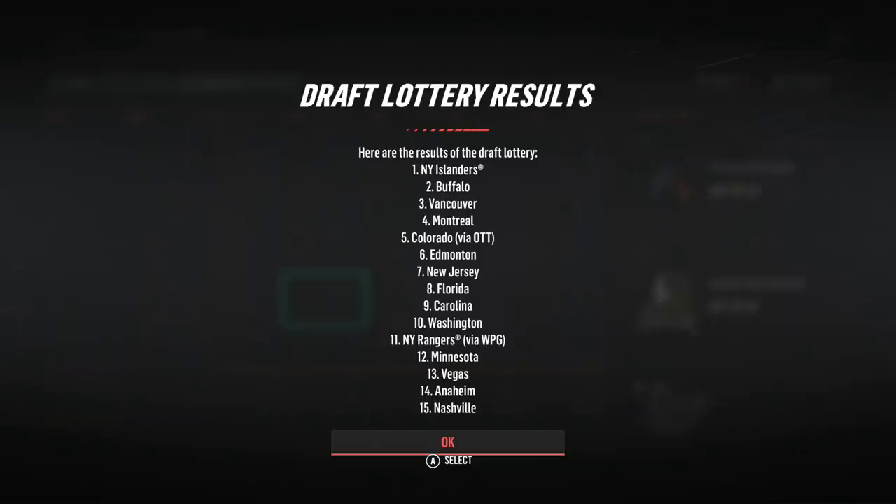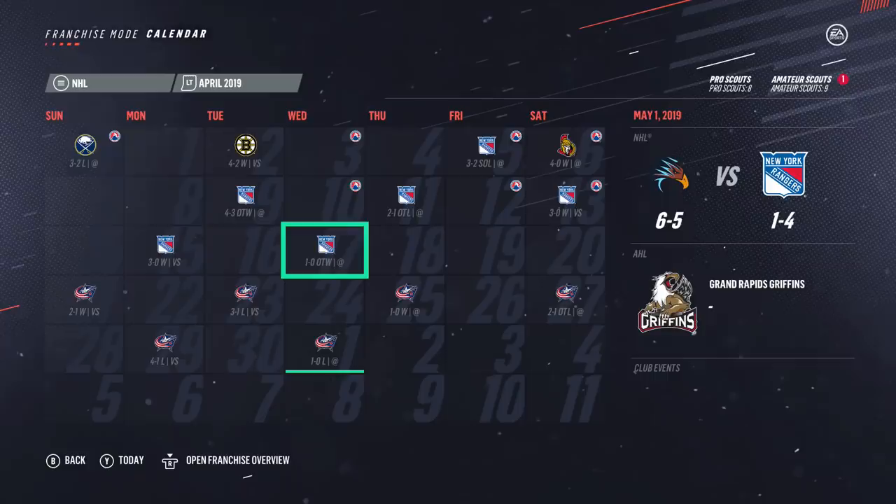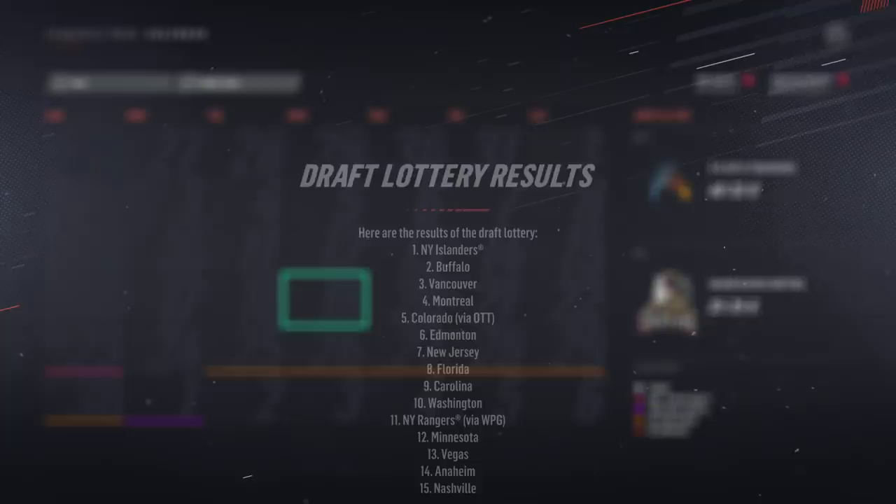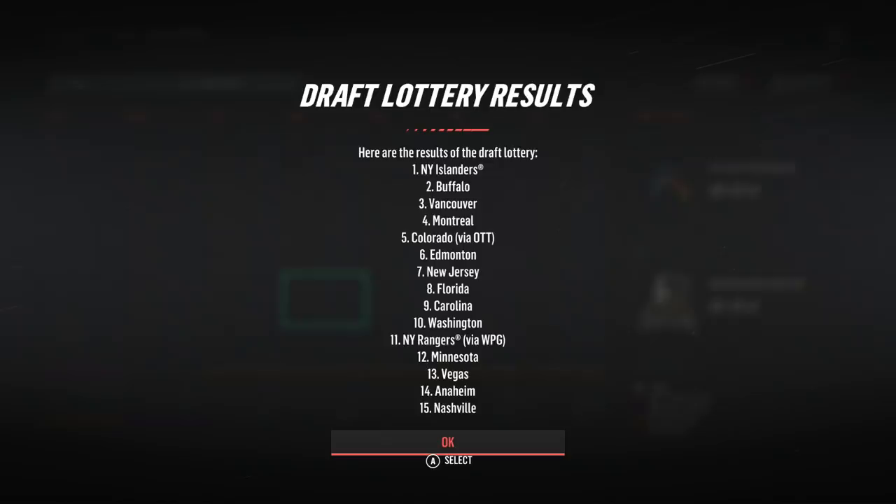The draft lottery results are in — New York Islanders are picking first overall, they're gonna get Jack Hughes. Buffalo second gets Capocacco, Vancouver third. I was hoping we'd be in this draft lottery, but we were setting franchise records in our first year, so can't be too upset. I guess we'll go for Lafreniere next year, unless of course we're back in the playoffs again. I'm also going to show you guys that draft class — we'll actually be doing the draft in the next episode.